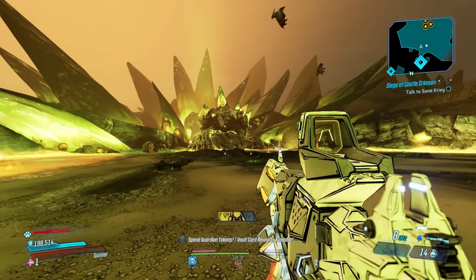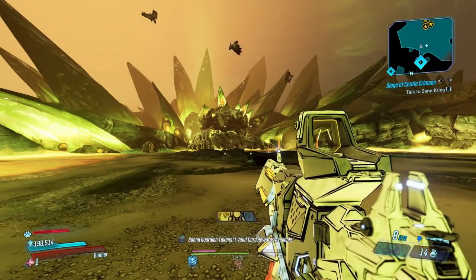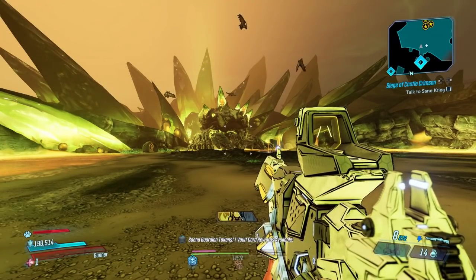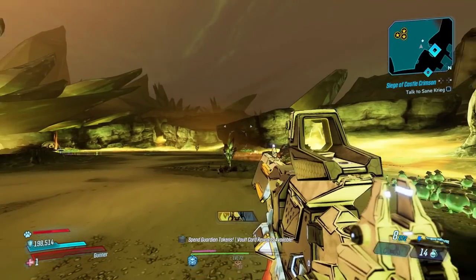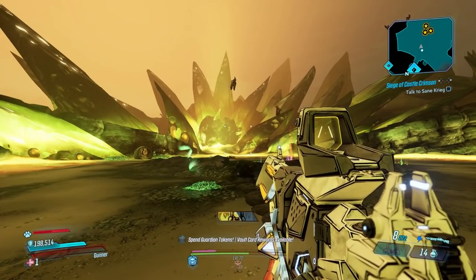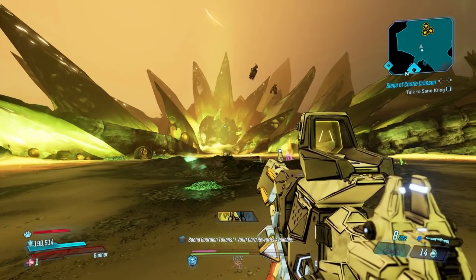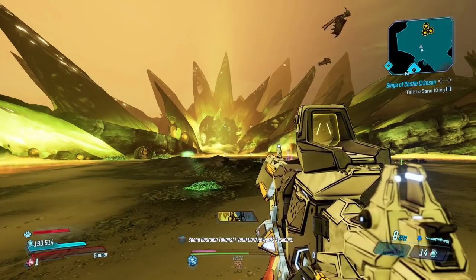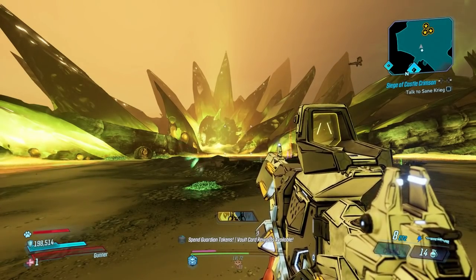I'm showing you guys the floor for this method. The Ruiner is the best boss that drops the most amount of XP. Now if you're on console and don't want to deal with loading screens, there's a method you can use with no load screens and relatively fast XP, and we're going to be heading over there right now.